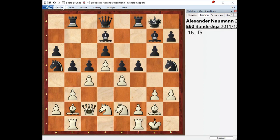G4 or f4? G4 doesn't work because black has two attackers versus that square while we only have one defender. F4 is possible, and that's exactly what white did in the game. We have to think about the possibility to open up the position and give our pieces a chance to advance.